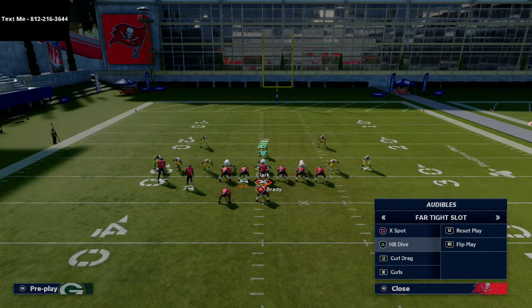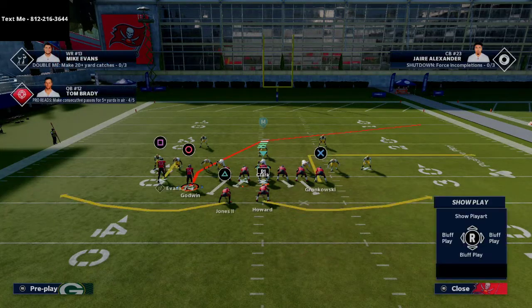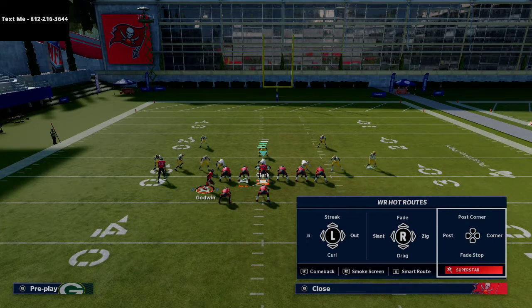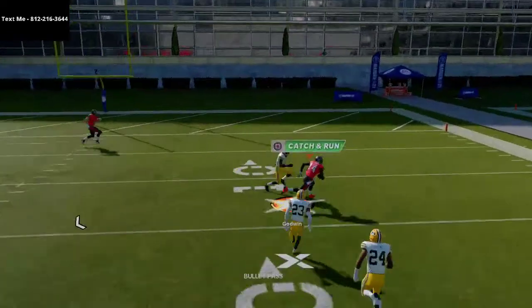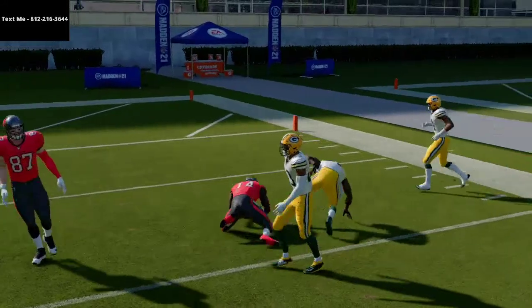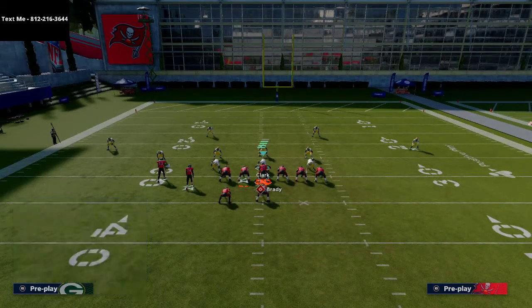What defenses are going to start doing is effectively double-flatting both sides of the field and not worrying too much about Chris Godwin. The beauty of this C route is it gets such good separation against man coverage when you motion it over, but the real beauty is you have that nice little window to snap throw it against zone coverage. I think this makes this offense so much more powerful. If you have Hot Route Master on your quarterback, this is in my opinion one of the top three or four offenses in Madden 21 — the running game is really solid and now you have passing plays that can beat pretty much any defense.